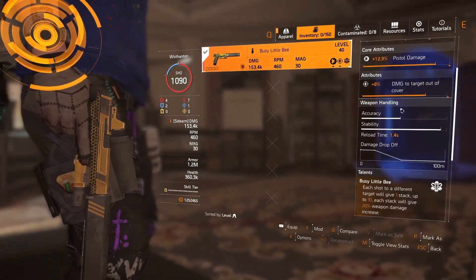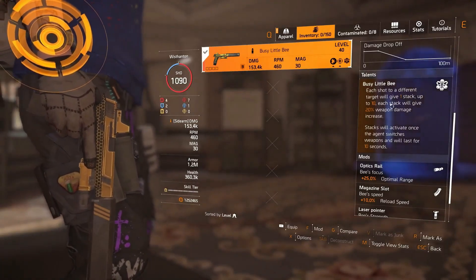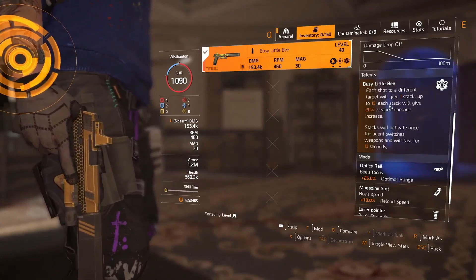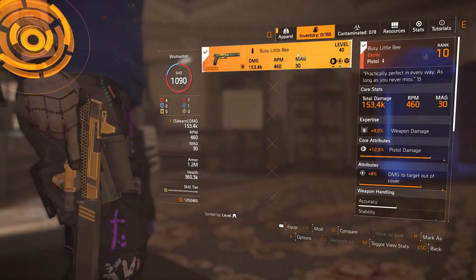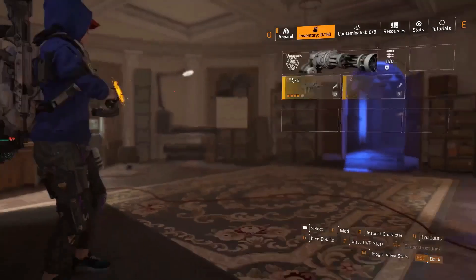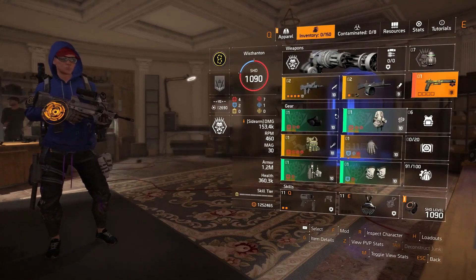The Busy Little Bee is definitely the sidearm for me, when I remember to use it. I presume you're going to know what the talent is so I'm not going to go into too much detail. But when you do remember to switch to it and use it, it really does help. And if I run out of ammo for my FAMAS, it's actually quite a decent weapon for getting the last few ads cleared. I haven't optimised it yet because I don't really use it enough.